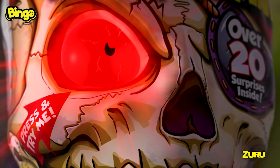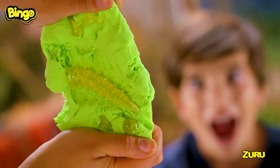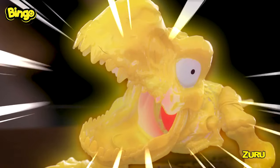Press the eyeball into the giant skull to watch it glow. Then smash it to find over 30 dino surprises. Dig through sand and slime to build your dino. Then feed them the glowing eyeball to light it up and watch the dino roar.